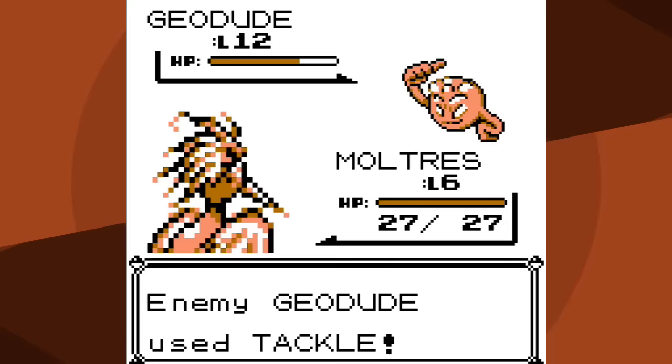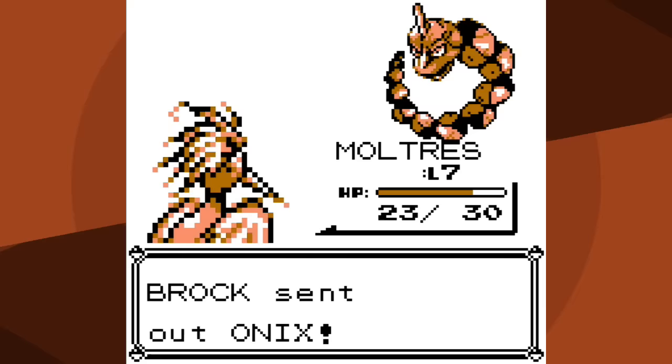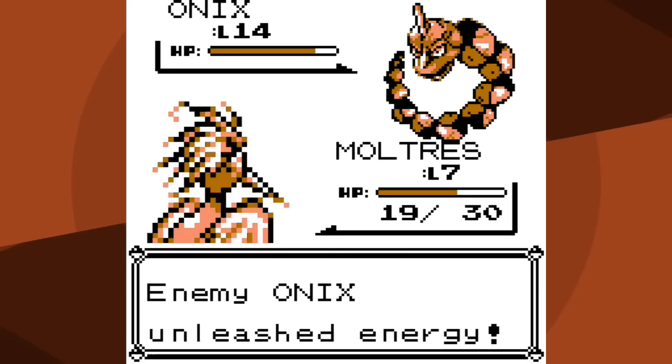Because Moltres is a legendary Pokemon it has plenty of HP and Defense to absorb the Tackles. Defense Curl does nothing since I'm using Fire Spin, and eventually the Geodude will be knocked out. Onyx, however, you're just not going to win, and so the dream of minimum battles will be over.